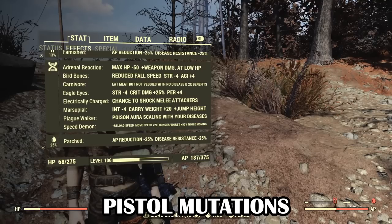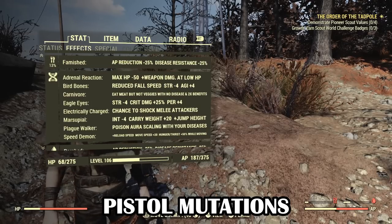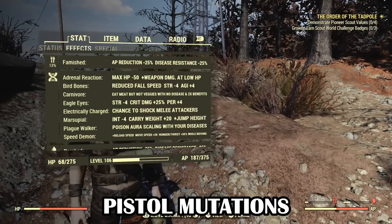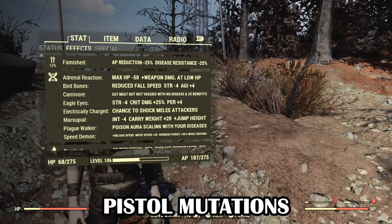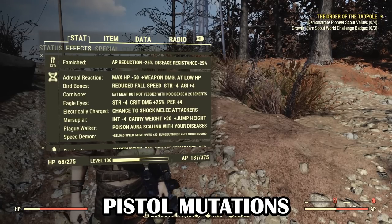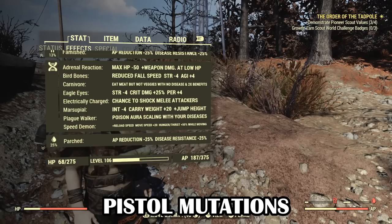The pistol build is centered around a run-and-gun ideology — lots of VATS and AP usage with agility as the primary attribute. The mutation combination for pistol builds is: Adrenal Reaction, Bird Bones, Carnivore, Eagle Eyes, Plague Walker, Electrically Charged, Marsupial and Speed Demon. This is similar to the rifleman setup but with more emphasis on agility and AP. If you've ever played as a Gunzerker in Borderlands 2 it's pretty much like that — tanky, constantly moving and high damage output for a small weapon. Electrically Charged is a great help for when you get swarmed, for example at White Springs.